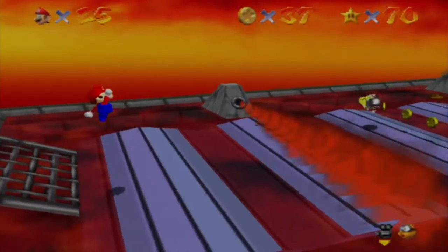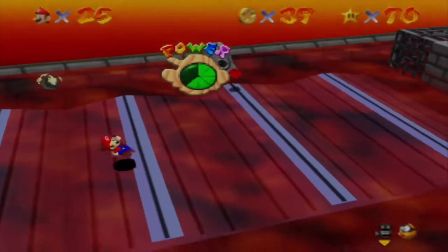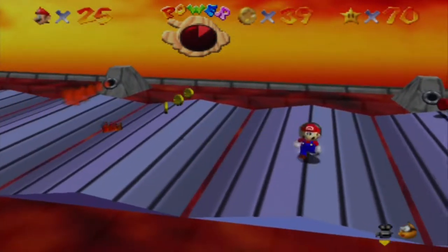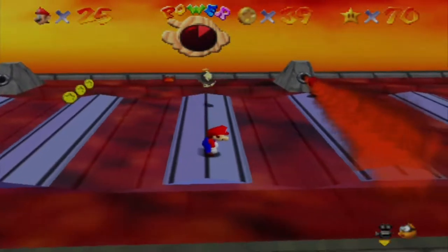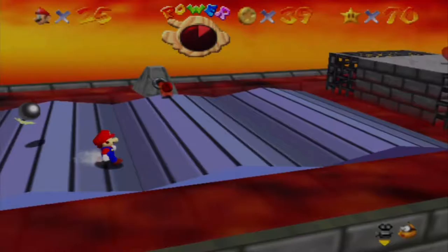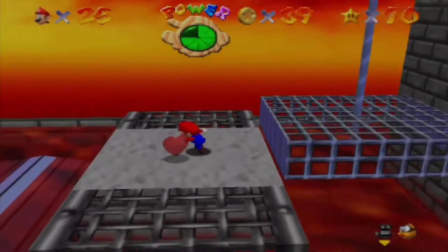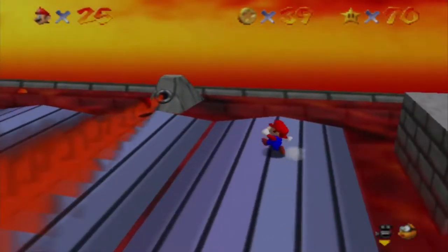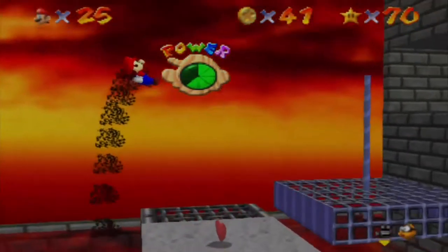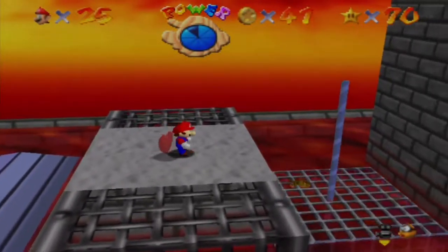Uh-oh, Mario! Be very careful — I'm on one of my last triangles of health. I think I'm going to go for the heart first before that red coin. That was really close. Okay, I'm going to go for the red coin. I burned my butt. Here we go — we have seven red coins now.